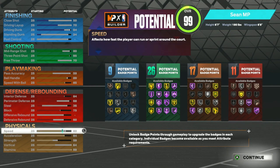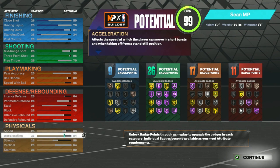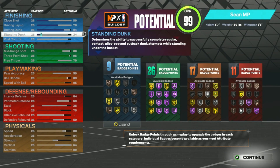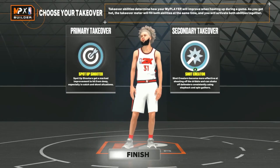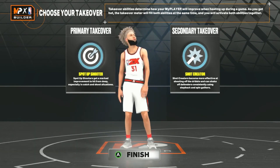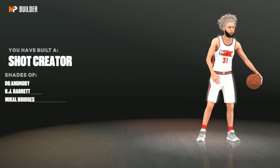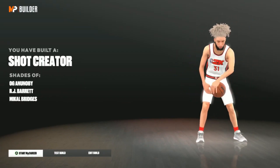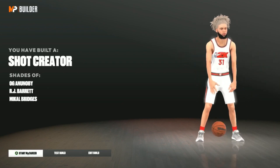Max out block. Defensive rebounds at 60 so we get those boards when we need them. Speed is not that important this year, so I put that at 80. Acceleration is important though — maxed it out at 84. Strength is 59, vertical 64 — vertical doesn't matter much in current gen or next gen. Stamina is at 99. For takeovers, I went with slasher and shot creator. I also have Mamba Mentality equipped. This build is low-key a catfish — it tells people shot creator, but they're not expecting the 84 driving dunk on top of the 95 three-pointer.